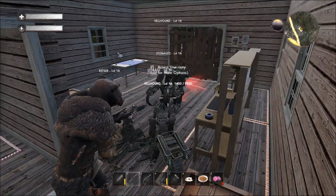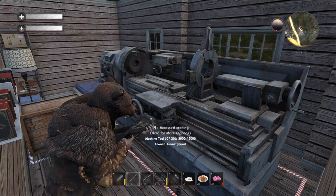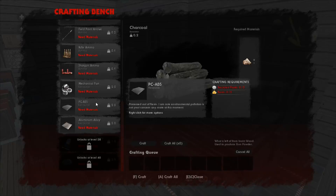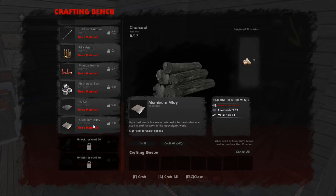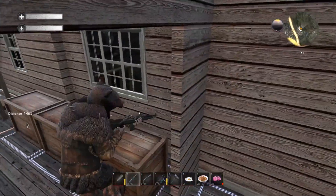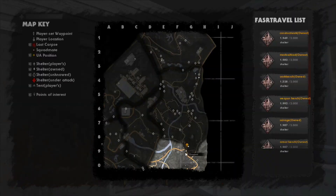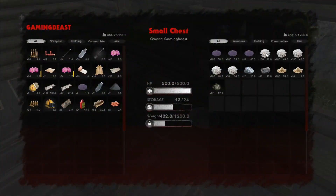Alright guys, we just arrived back at home — all our scouts actually made it this time, so that's a good thing. Now we're going to use our machine tool to make PC ABS and aluminum alloy. We need five resin and five recycled plastic per piece of ABS. For aluminum you need five ore, two chemicals, and eight metal per piece of aluminum alloy — very expensive, but it needs to be done.